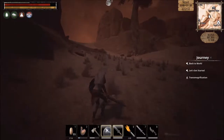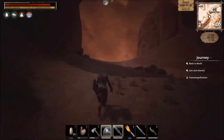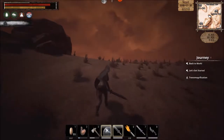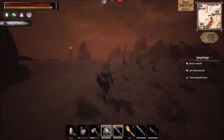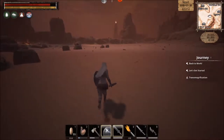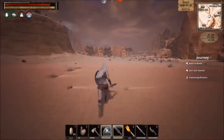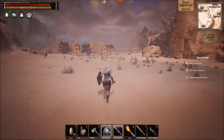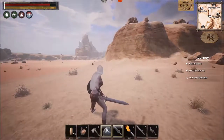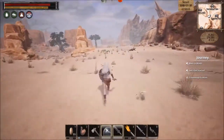Otherwise you will die. It will burn you down until you die and then you'll be stuck trying to run back to wherever your body is from your bed or bedroll. That can be bad news, especially on a server with multiple people where they can pick up your stuff. Let's go back to broadswords. It starts getting dark and you see those little shadows flitting across — that's a sandstorm and you need to book it to a safe place.